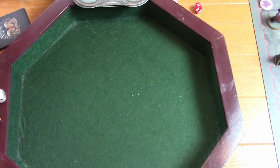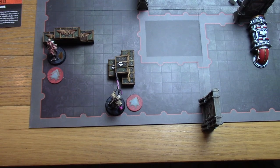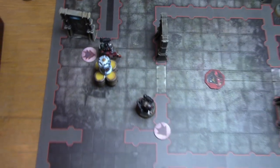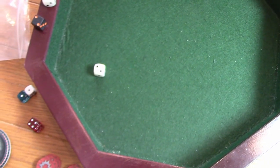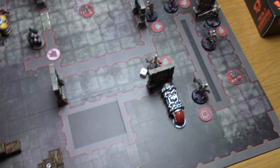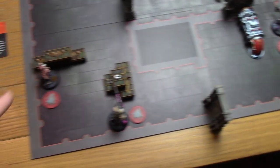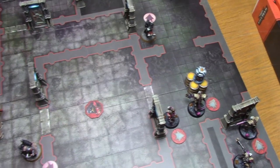A flash wound result — spending a command point to re-roll the damage die into a six, taking the model out of action. One model left to shoot fires at a target, over half range and obscured hitting on a five — misses. End of turn two scoring: one point each for held objectives, nobody has more, I still maintain scout the field on all three edges. Total: four points to two.